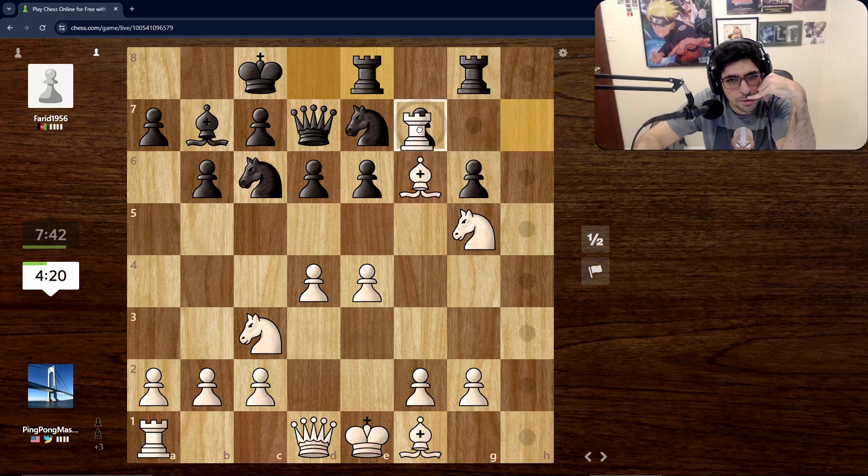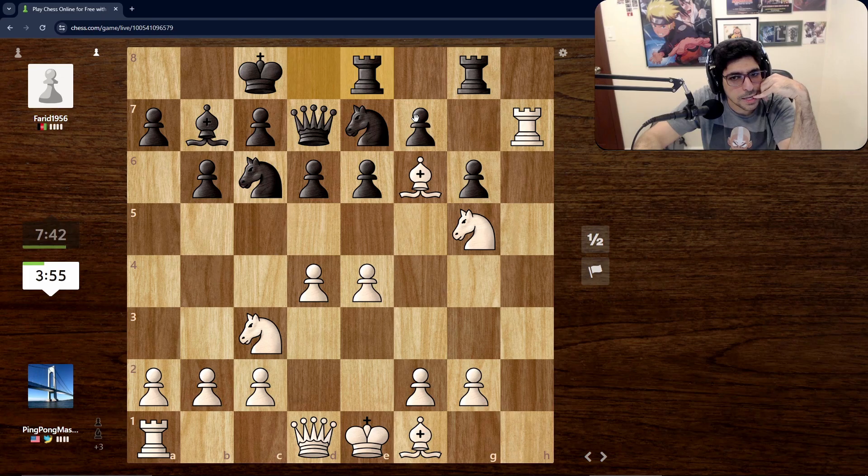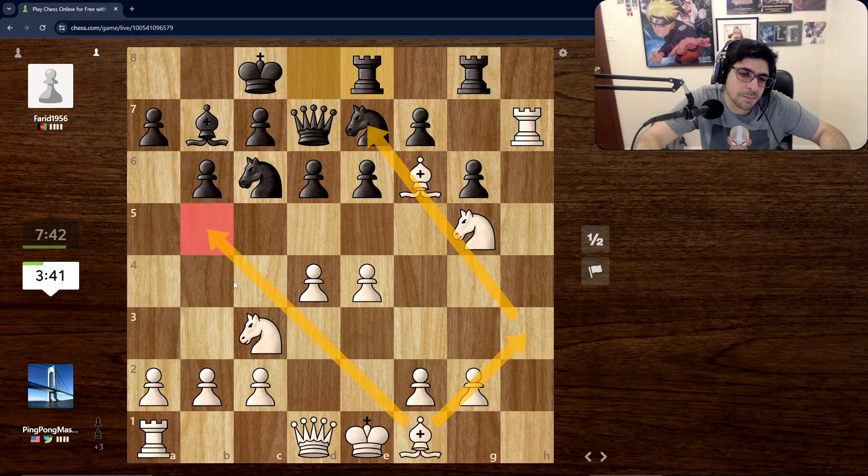If we take this pawn, we're attacking the queen essentially. He can go for a trade and then everything gets traded off — that kind of defeats the purpose. Another idea: the queen coming here, so that after takes... no, then our queen could become a target. I don't like that.